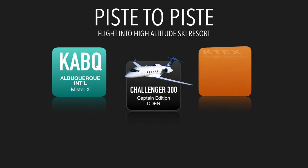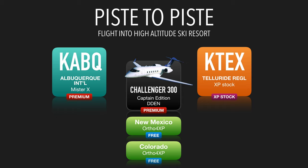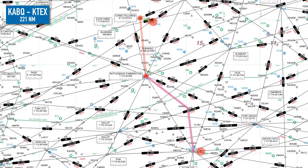Hi, it's Paul from Velaticus. Today we're doing a flight into high altitude ski resorts, starting from Albuquerque International and flying into Telluride Regional. Albuquerque uses the Mr. X premium scenery for Albuquerque International Sunport Airports, and we're taking the Challenger 300 Captain Edition by DDEN. We're using New Mexico and Colorado Ortho 4XP, both free from xplane.org. For flight planning we're using SimBrief, and for IFR maps, charts and approaches we're using Navigraph Charts. The route is a fairly simple 221 nautical miles.